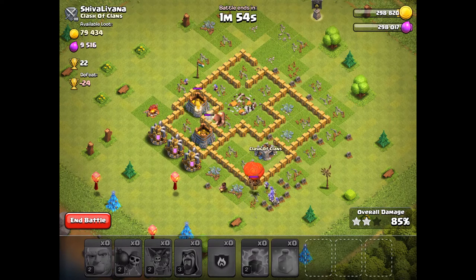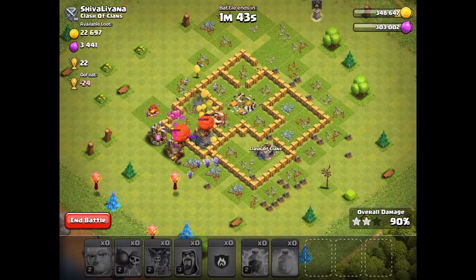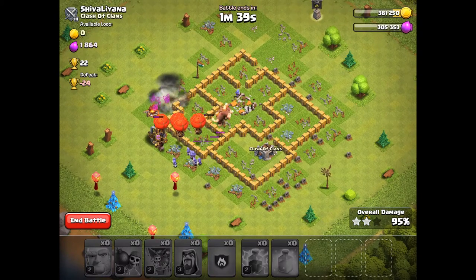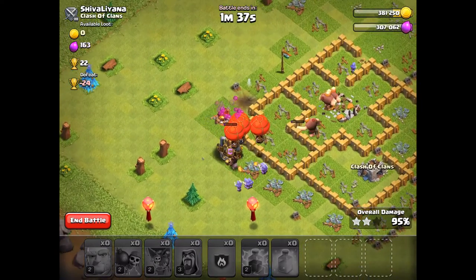We have 22 trophies left — we're going to be getting 22 trophies. This is an easy three-star, very quickly. That campfire is going to be the last thing destroyed, so come on, somebody get it quickly.